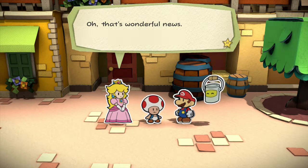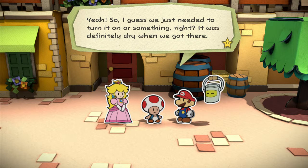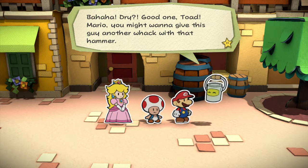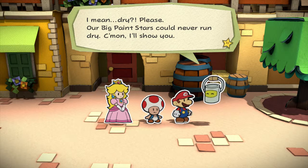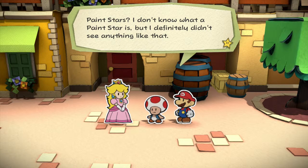You've got six paint stars hooked up to it, and they'll put out as much paint as you need. Paint pretty much flies out of everything around here — try hitting stuff with your hammer, you'll see what I mean. That's wonderful news. I was a little worried because the fountain looked completely dry when we woke you up. Yeah, so I guess we just needed to turn it on. It was definitely dry when we got there. Paint stars? I don't know what a paint star is, but I definitely didn't see anything like that.